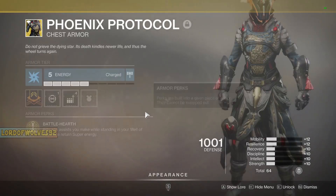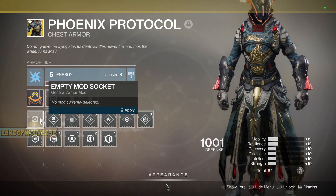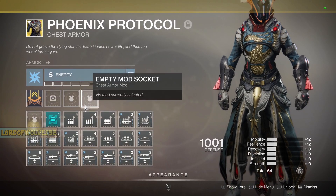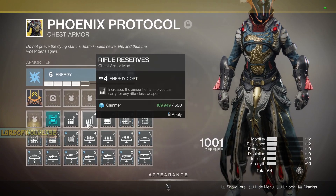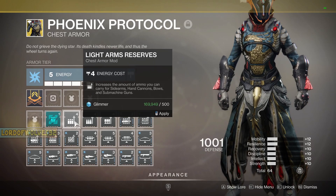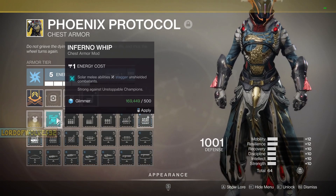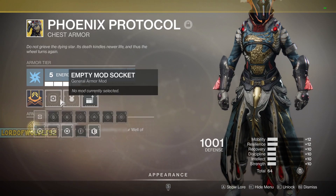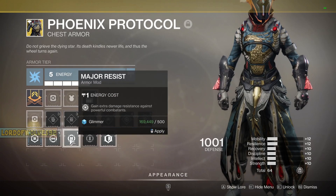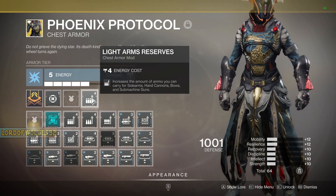Let's go over to our chest piece. We already have some perks in here — let's get rid of those and re-evaluate. This is arc, but we could go void for perks that increase our ammo with hand cannons, or we could just go Light Arms Reserves, which does the same thing. Let's turn that on. We could go Inferno Whip for another way of staggering enemies without having to use our hand cannon, but because our hand cannon is so useful, we're going to go another Major Resist mod here — two Major Resist mods in total, and Light Arms Reserves for both our hand cannons.